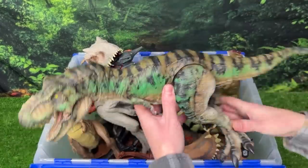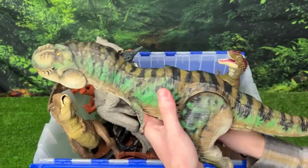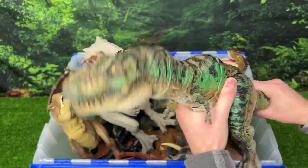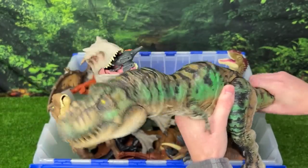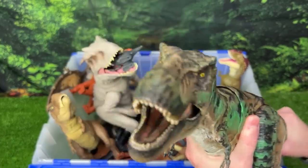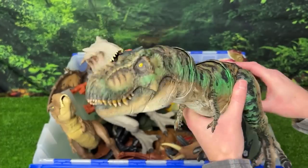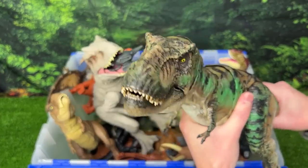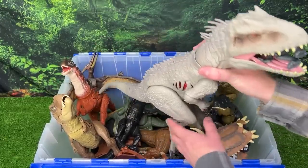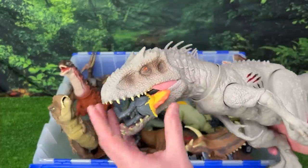Let's check out this other giant T-Rex figure right here — this is camouflage custom colored, and I really like this figure because of the attack features. You can use its tail for a chomping action — it chomps downward — or you can lift the tail down and it lifts his head up for a roar. I think these features make it look really lifelike.